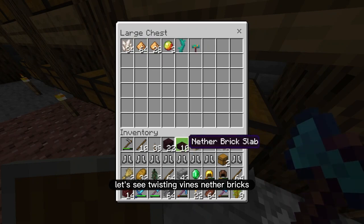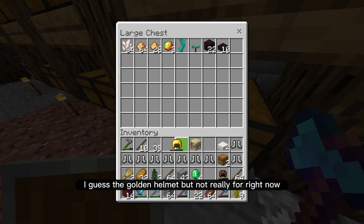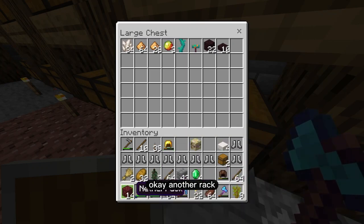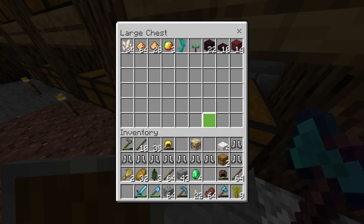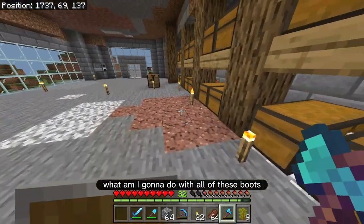Let's see — twisting vines, nether bricks, anything else? I guess the golden helmet, but not really for right now. Nether rack — yeah, for sure. Okay, so all these boots — what am I going to do with all of these boots?